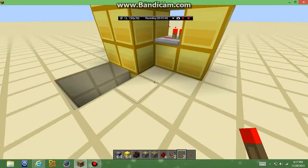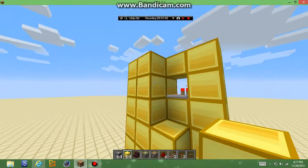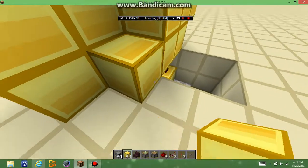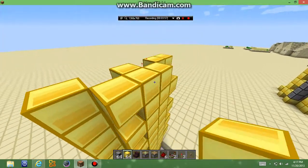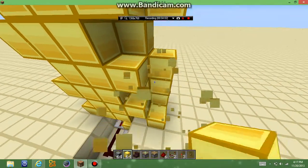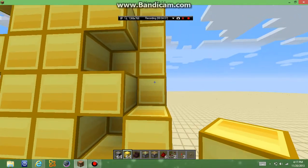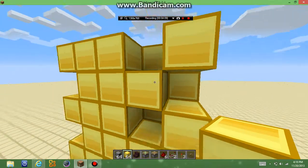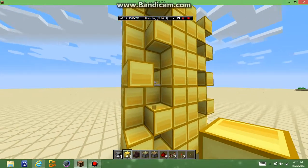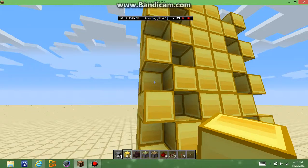So now what you're going to do is come to the front and cover all the redstone repeaters. Now your elevator doesn't need to be as tall as that first one that you saw — it really doesn't. Now what you're going to do is put blocks like this. This will work for the Xbox and the PC, so don't get mad — it works for both. I tried it on the Xbox and it worked just fine.